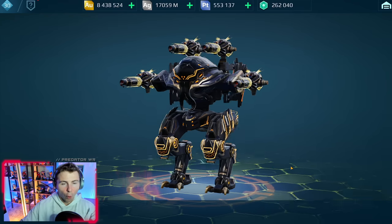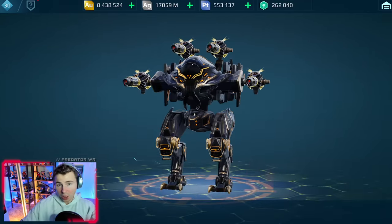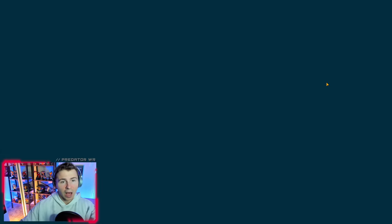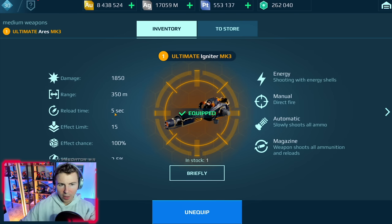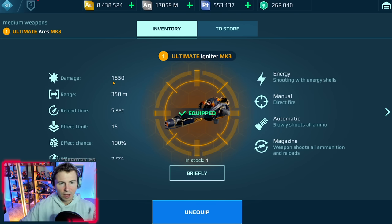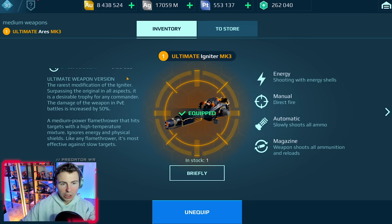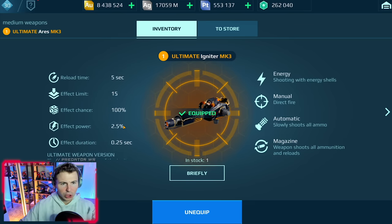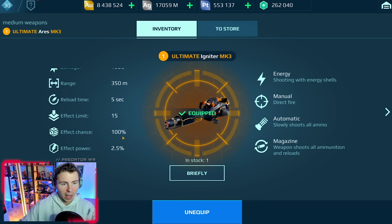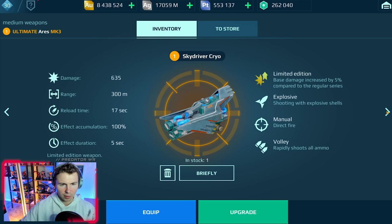It's time to run full ultimate igniter builds on the live server. First we have four ultimate igniters on the ultimate Aries. This thing should be insanely high fire power — ultimate igniter, 350 meter range, which is the same as normal igniters, five second reload, 1850 damage, and the biggest thing is the weapon slows down enemies, similar to gravity amps, if you land enough on the enemy.